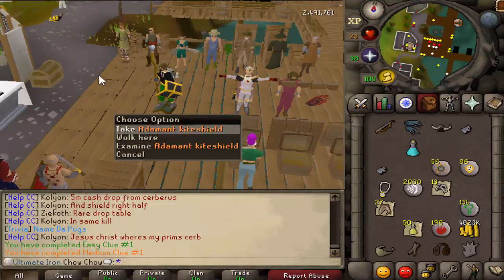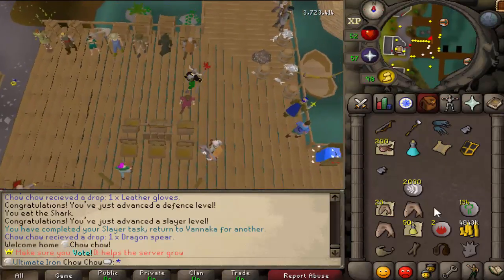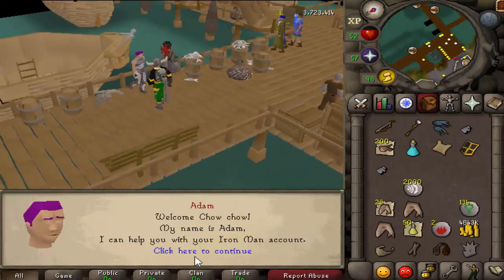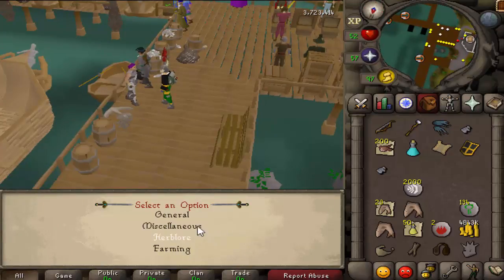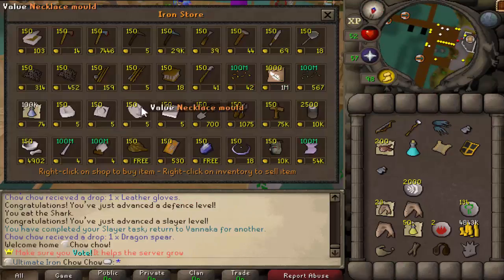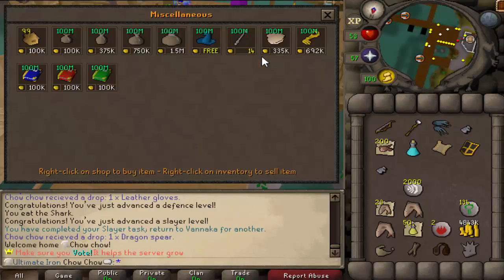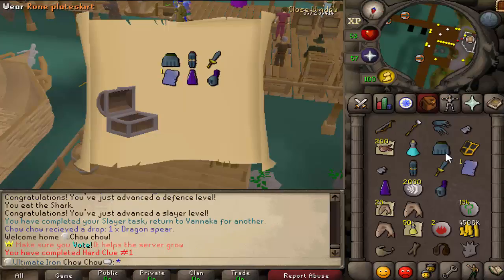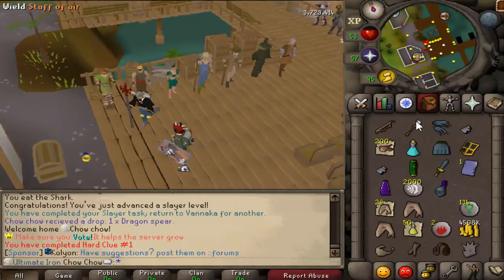I'd rather have the fashionscape than the Adamant Kite Shield. Not bad at all. We got 200 Monkfish and a Hard Clue Scroll - let's open that up. Hard Clues have a lot of things we could probably use right now. It's in the miscellaneous - RIP, still gotta get used to being an Iron Man. I'll take the Plate Legs. I think I'll rock the Dragon Spear for now until we get something better.